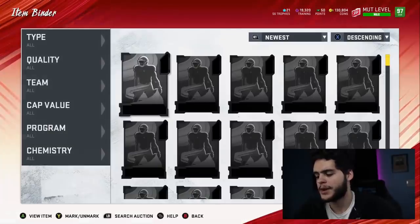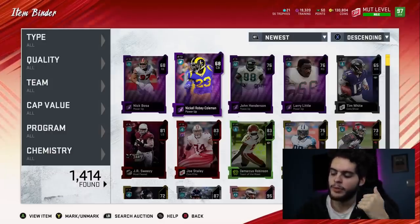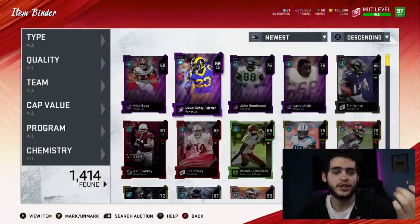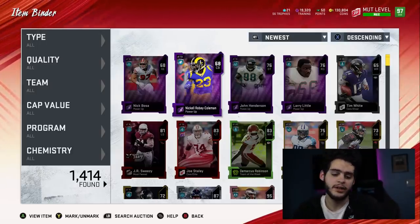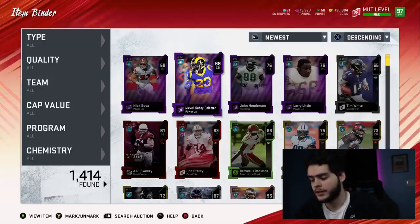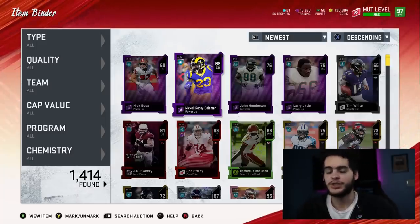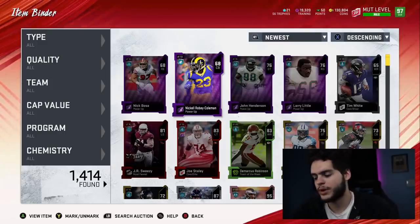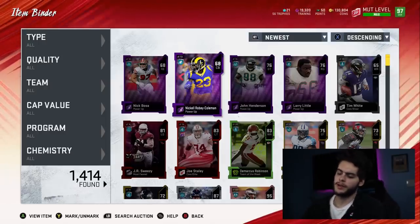Now for my final rankings: Coming in last is Nickell Roby-Coleman — I'm not going to use a 94-speed cornerback over my current guys like Deion, Champ, Night Train Lane, and Jalen Ramsey. Second to last is John Henderson — his block shed and power moves were good, but he's way too slow. Coming in at number four is Shannon Sharpe — too well-rounded, not the fastest, not the best catcher, not the best route runner. Number three is Nick Bosa — not horrible, super fast, but not really my style. Number two is Larry Little — great lineman. And coming in at number one is Michael Irvin.